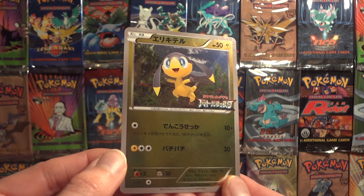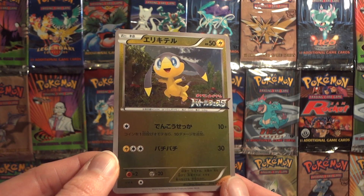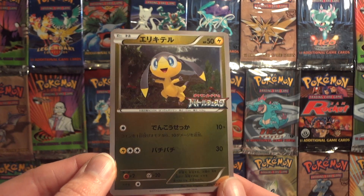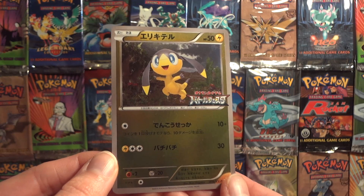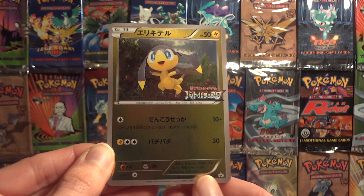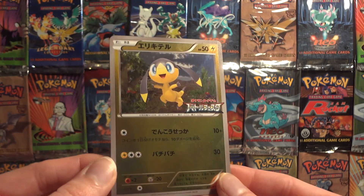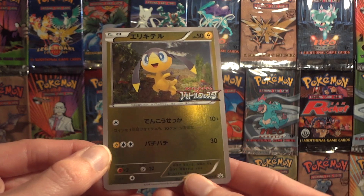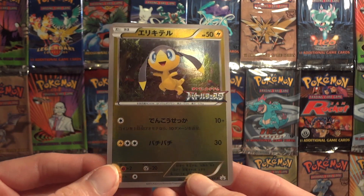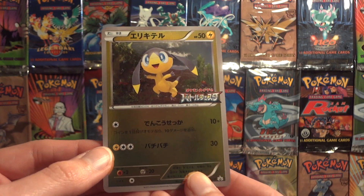So on to the card itself. This is a Japanese promo and it was given out to participants of the Battle Festa tournaments held in Osaka and Tokyo back in 2013. This logo in the corner is the Battle Fest logo, and this card just looks amazing with the mirror reverse finish that takes up the entire card, and it has silver borders — something a little different than the standard yellow borders we see in the English sets.